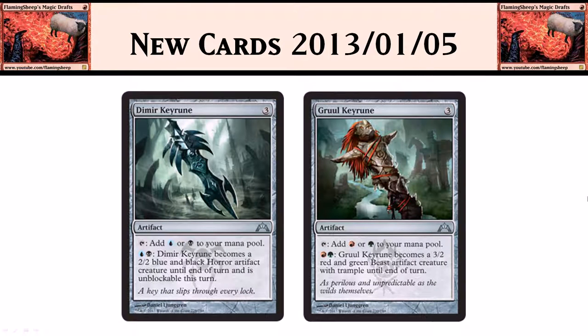Starting with the new Key Runes. We have the Dimir Key Rune and Gruul Key Rune. Again, they cost 3 mana. They're artifacts that tap for 1 of the 2 guild colors, and then paying 2 converted mana costs — 1 of each guild color — you get to activate them and turn them into creatures. The Dimir Key Rune becomes a 2/2 blue and black horror artifact creature that is unblockable until end of turn, and the Gruul one turns into a 3/2 red and green beast creature with trample.